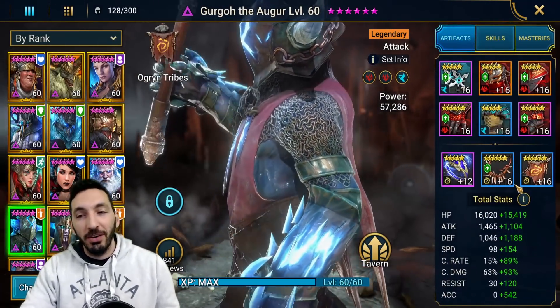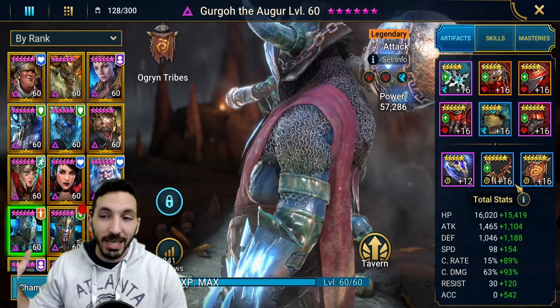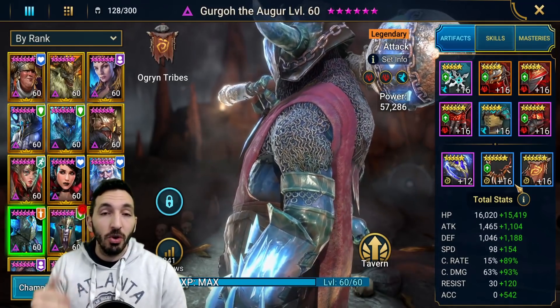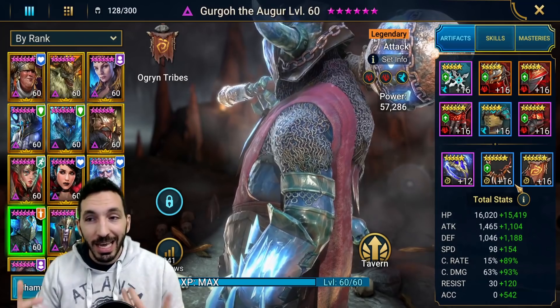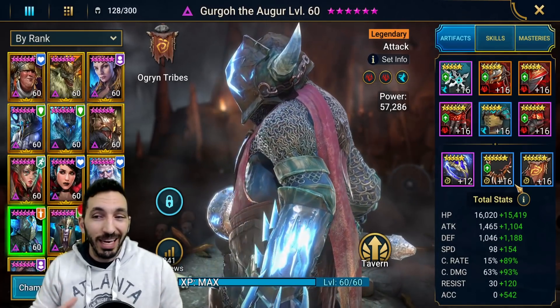Let's go over the gearing. The way I've geared Gergo is for Arena solely, which is why he has all perception sets and some speed. If you are not going for Arena, then something like a Relentless set would be so good on Gergo because he will be getting those extra turns — and he already gets an extra turn on the A2. He goes in with the A3, and maybe he gets an extra turn there too.